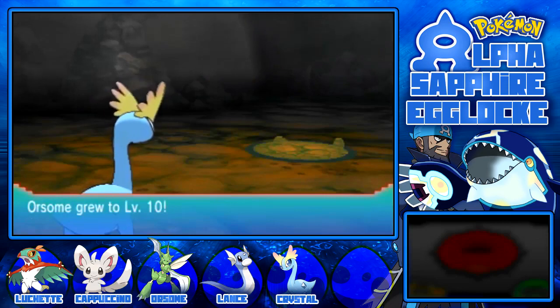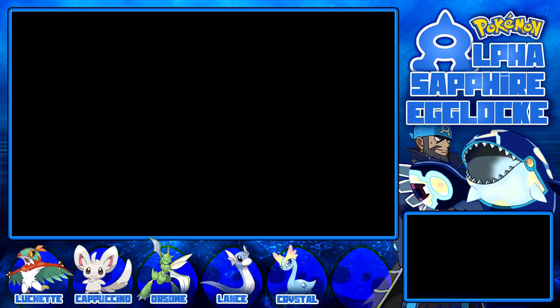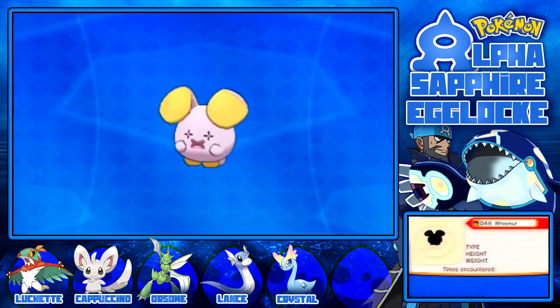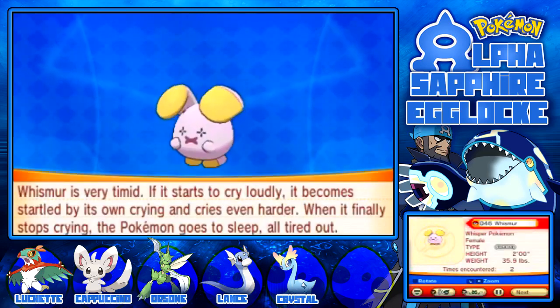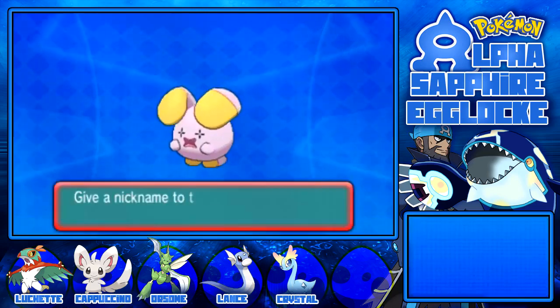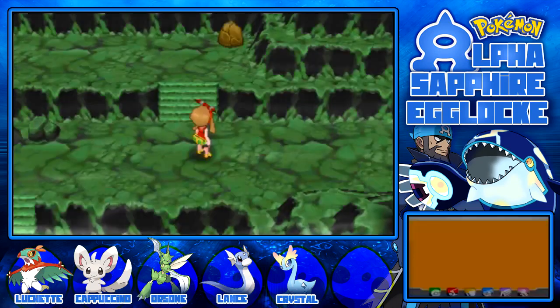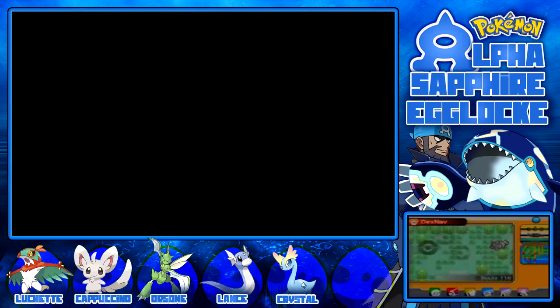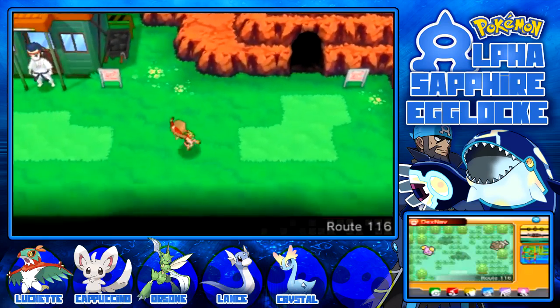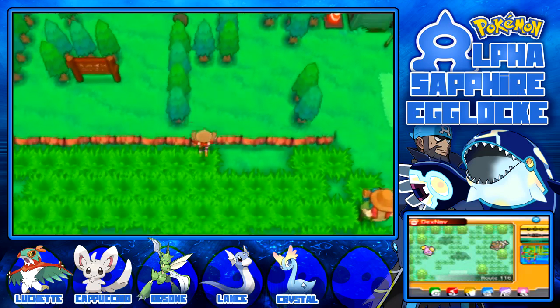Awesome grew to level 10 and you're still useless to me because you're not going to be helpful in this gym. I don't even know where you get the Aerial Ace TM. You probably get it from Winona. Oh no, you get Roost from Winona. Where could you get the Aerial Ace TM from? I have no idea.